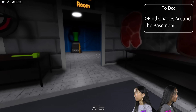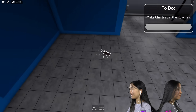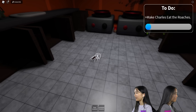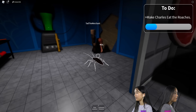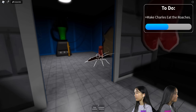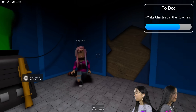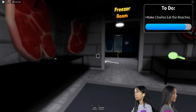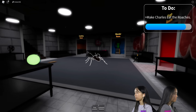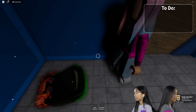Find Charles around the basement. Where could he be? Found him. There's cockroaches on the floor. Make Charles eat the roaches — you gotta pick them up and feed them to him. They're actually crawling around. Catch them before they run away. I love catching bugs. There's like a door here, do we need to break it? I accidentally threw the hammer. Kate, get the last one. There's a dart here.